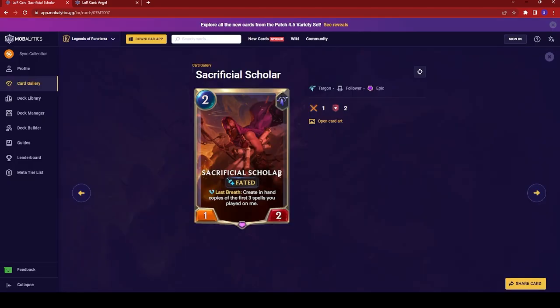Next up we have the Sacrificial Scholar — a two-cost 1/2 with Fated. Last Breath: create in hand copies of the first three spells you played on me. This would be great for Pantheon support. Sadly, we don't have Pantheon yet in the game as far as Path of Champions, but if we do, this would be a great addition to his deck.